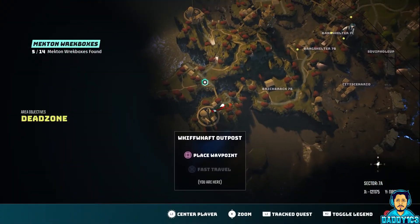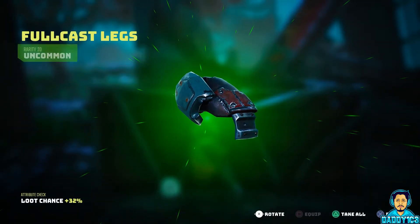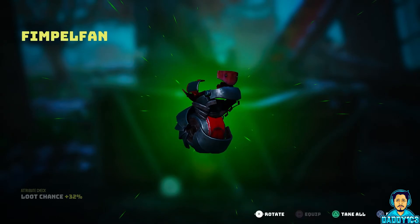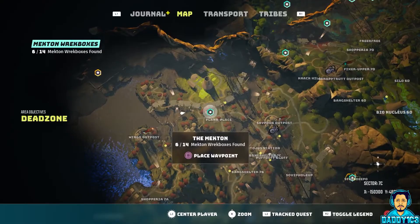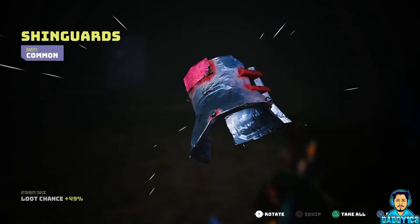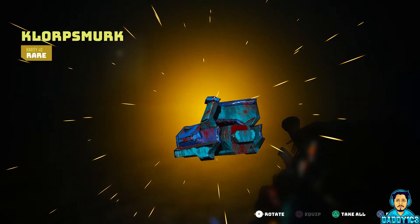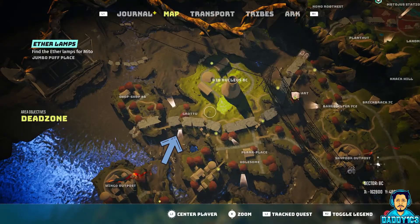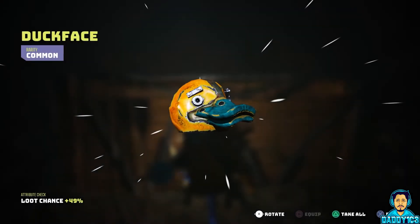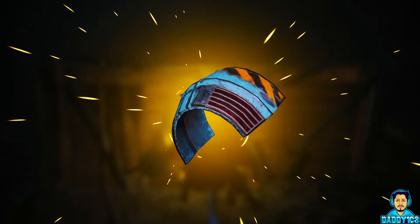Cross the bridge just north of the Whiff-Waft Outpost to find the rec box containing the Full Cast Legs, Thimple Fan Abdomen, and Claw Cannon Cabinet Back. Plank Place, located just south of Bionucleus 8C, is where you can find a rec box that contained the Shin Guard's Feet, Thump Deffer Torso, and Clorksmirk Abdomen. Inside the Grotu, the underground area just southwest of Bionucleus 8C, is where you can find the rec box containing the Duck Face Head, Twerp Toes Feet — and for me, I got a second set of Outrider's Shoulders, not really sure why.